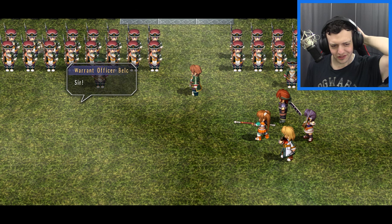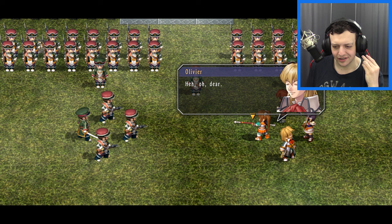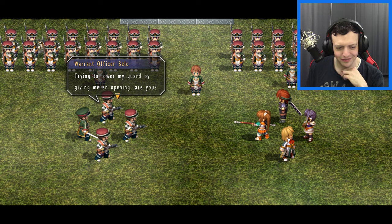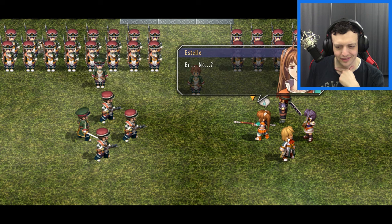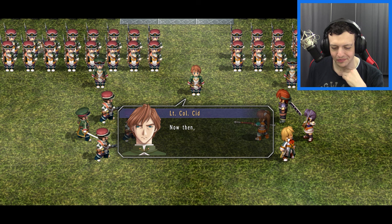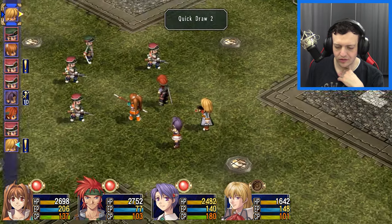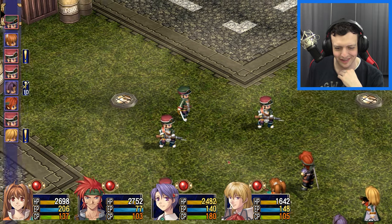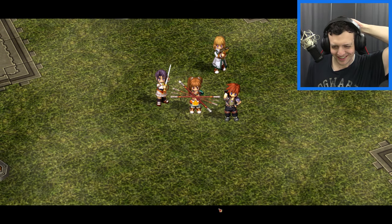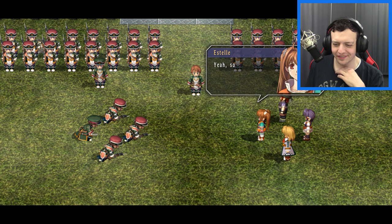Round two starts immediately — a tougher group. Officer Black makes some personal comments during combat, which gets him scolded to stay professional. We note the soldiers are stronger this time, but the monsters we fought earlier were actually harder than this. Combat resolves successfully: another victory. The monsters were way harder than these soldiers.